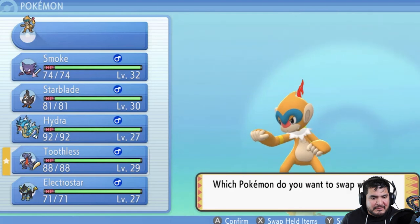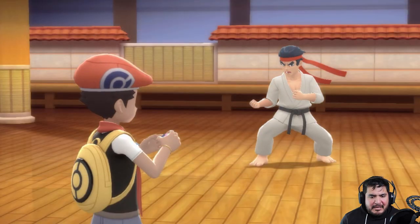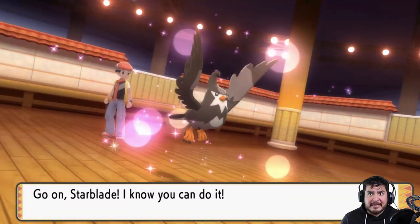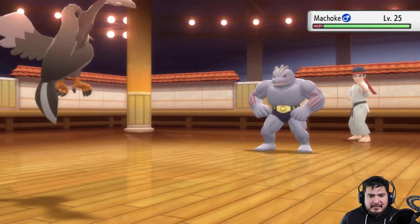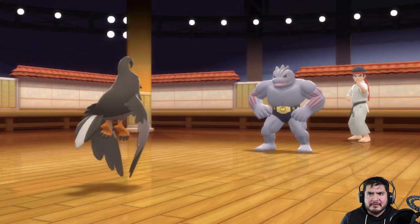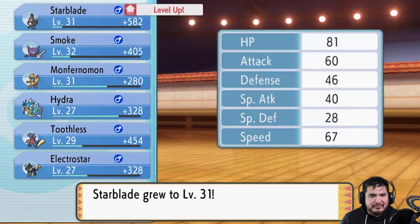Let's use a Pokémon that can actually work. Taking on Black Belt Colby — he's coming out with Machop. Machop seems to be very popular. There are more fighting type Pokémon in this generation four game. Going with Aerial Ace attack for the win — that nearly defeats Machop. Here comes a Leer attack which lowers our defense, so we gotta work quickly. Aerial Ace attack again and just like that Machop has been defeated. Starblade grows to level 31.